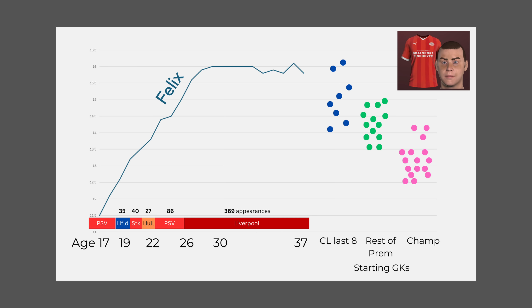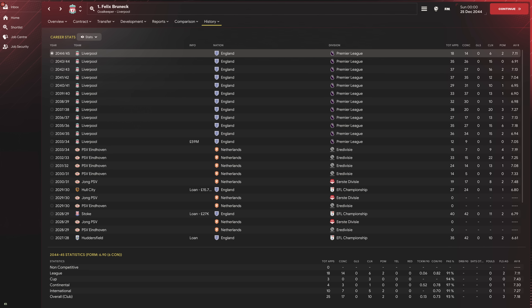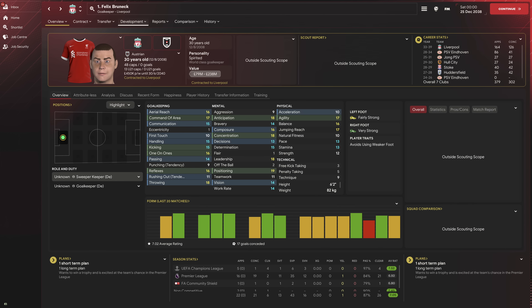The dots on the right give us a benchmark — how good the starting goalkeepers are in the Championship, the Premier League, and the last eight of the Champions League, calculated by blending together the player's attributes. You can see that when Felix got to Championship level aged about 19, he was loaned to Huddersfield, Stoke, and then Hull. After that, aged 22, he was good enough to go back and play for PSV, which led to more development, and then at age 26 a big-money move to Liverpool where he continued to develop into one of the best goalkeepers in the world.